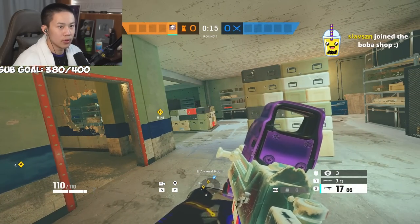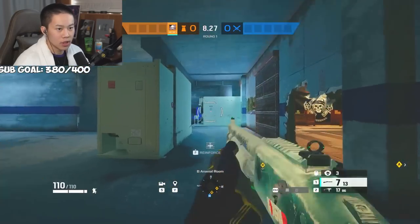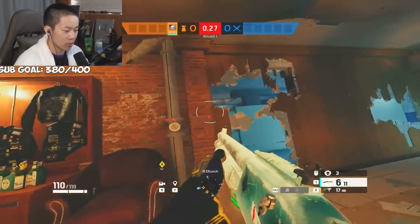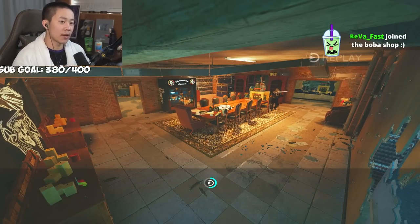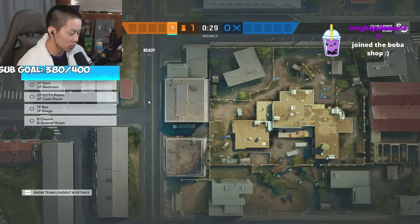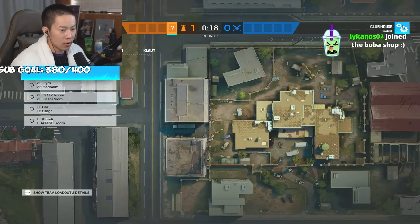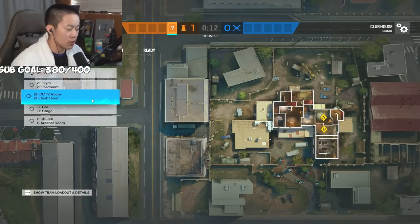Jäger or Wamai is pretty good for nade spots. Valkyrie's C4s are pretty good for kitchen and all that. For solo queue, I recommend you trust your drones more than your teammates and just find picks - you're the only person you can trust, so play more aggressive. If you play passive you don't have any information. If you're in a five stack, you should be covering for each other, opening up the right walls, and then chaining refrags from there.